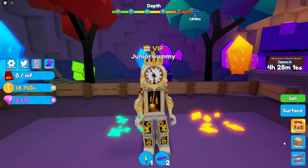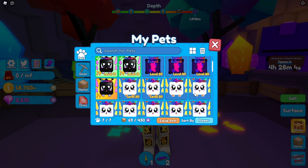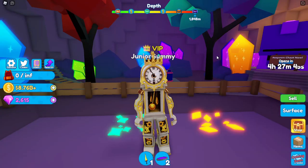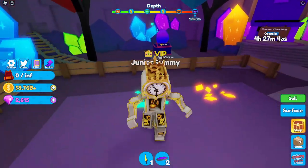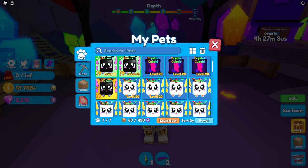Enough talking — I'm going to be showing you the stats on these pets. Currently, this is my full team. I do have five shiny unicorn pets since I got a lot of them and just converted them into shinies. These are the two rarest legendary pets — this is the second rarest and the third rarest legendary pet, so I got two of them. I'm pretty sure I hatched them like 10 minutes apart, which is pretty insane.